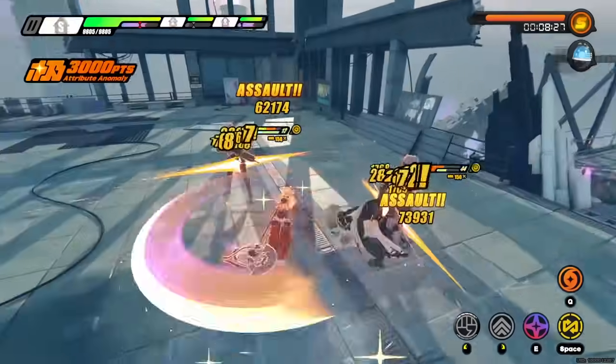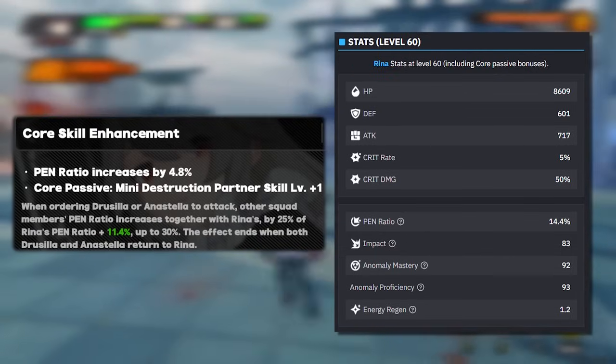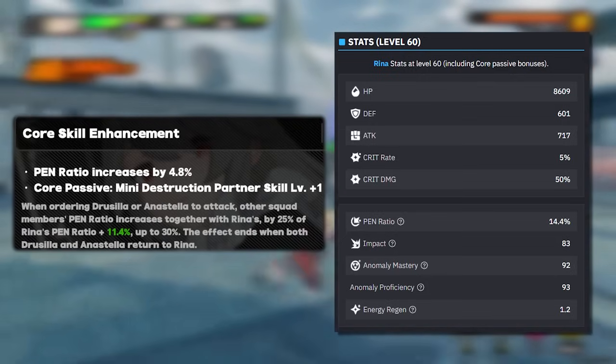Let's start with Rena's base stats, because this is where things get interesting. Rena gains 14.4% pen ratio from her core skill upgrades, but keep in mind that gaining the last 4.8% is actually harder than you think. Being given any pen ratio at all is actually very impactful, but we'll talk about this later.